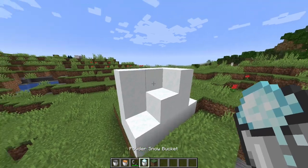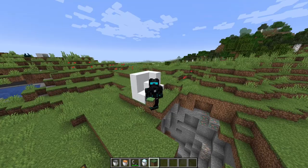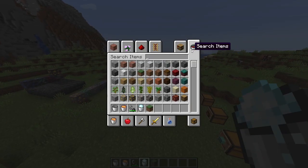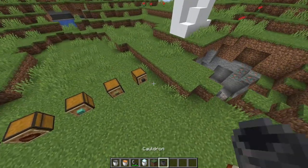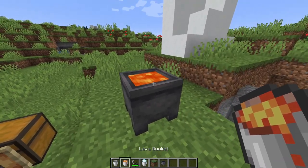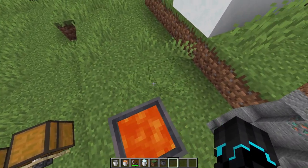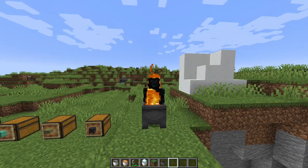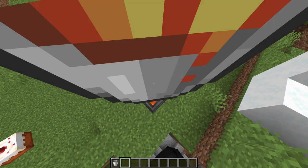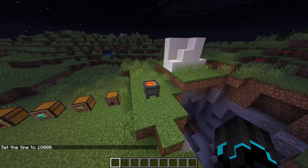Speaking of cauldrons, you can now store lava in them, which is really cool. If you manage to get in it, you start burning of course. You can also use a lava cauldron as a trash can — items dropped into it get burned. And it also gives off light, which is a nice bonus.